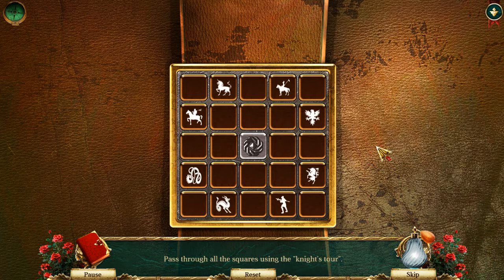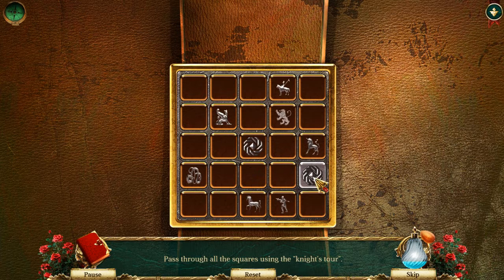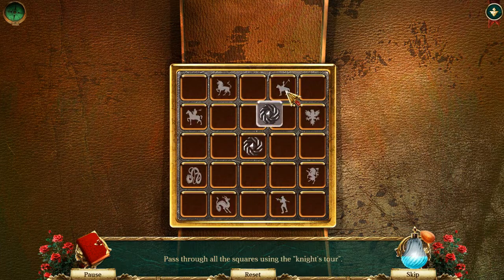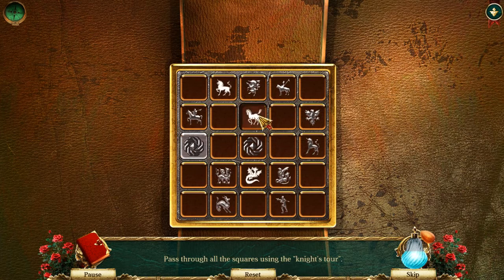Pass through all the squares using the Knight's Tour. Oh! Okay, this is what we're doing. Yeah, I'd usually just random these. Oh, not too good. An idea, maybe. Oh well. I'll random myself out of it eventually.